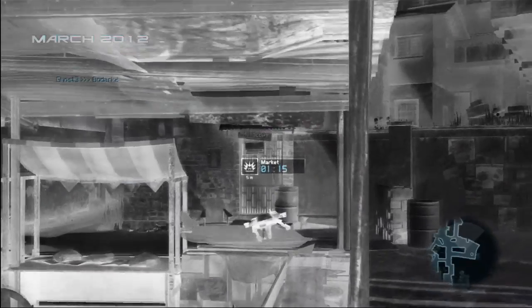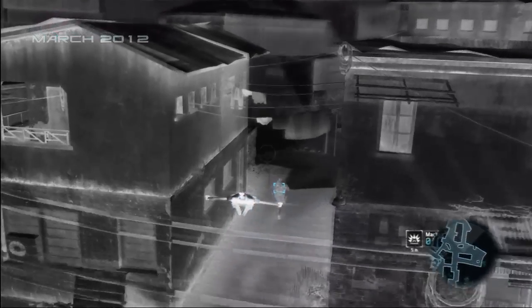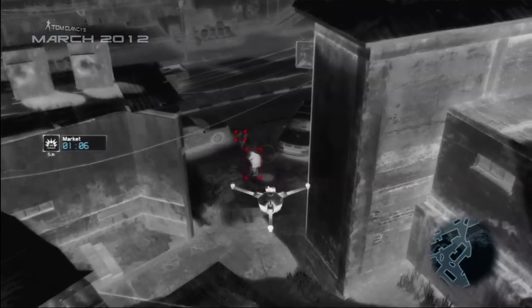The drone is one of over 13 pieces of equipment providing access to our intel loop. Having intel allows you to know your enemy's position. In our play tests, we've seen a single player with intel take out entire squads.